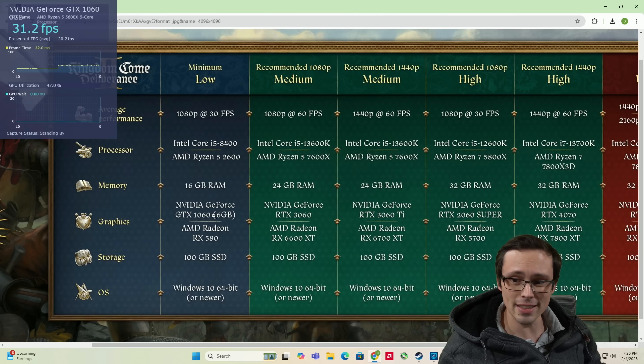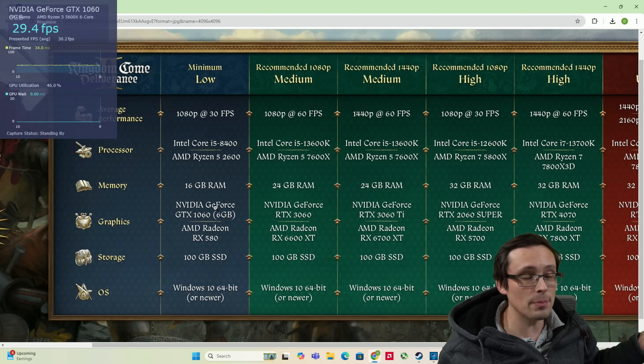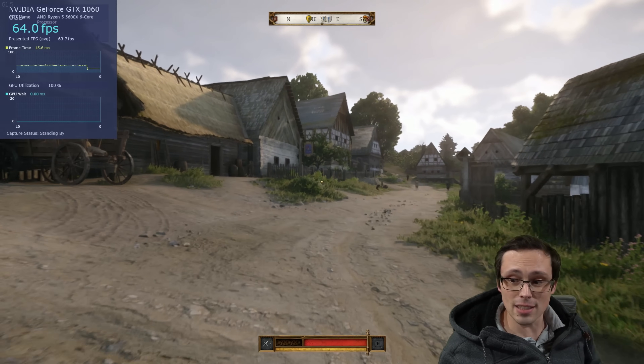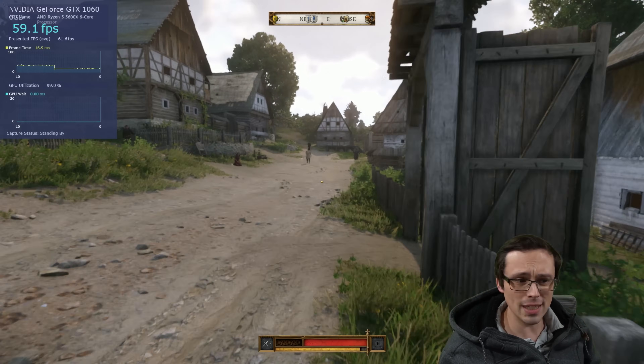Not only that, it's way better than the system requirements actually suggested. I only bothered trying a 1060 because it's the minimum GPU, but they were claiming 1080p 30 FPS at low settings for it. I'm not going to say I'm not dipping below 60, but it is at 60 more often than it is anywhere near 30, which is pretty interesting.